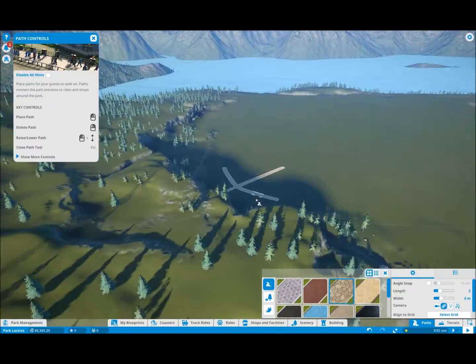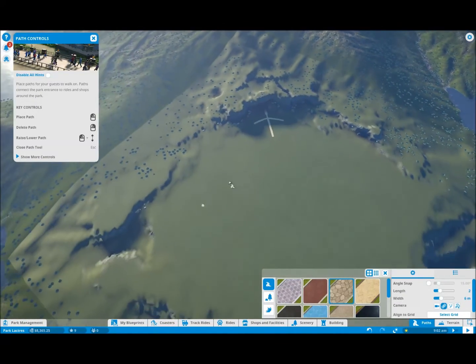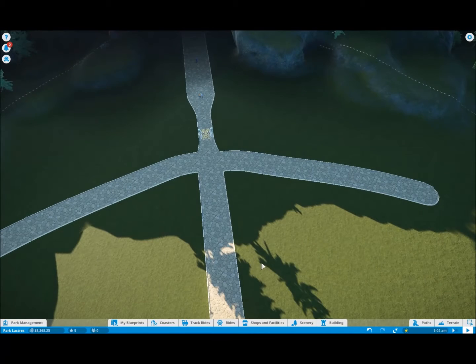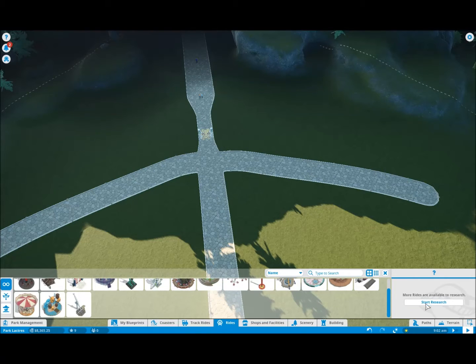I'm not sure how I want to lay this out, but I've got the beginnings of something that could come out to here, to here, to there and maybe something in the middle. We'll leave it at this for the moment and start playing around with some rides. Because from what I can tell, you get a random set of rides and what you have to research is different each time, I think. The last couple of times I played it was different things I'd got given at the beginning.